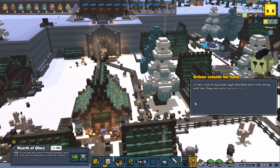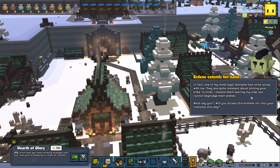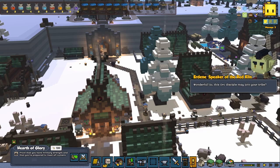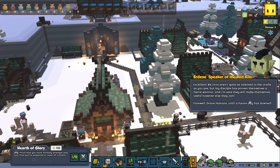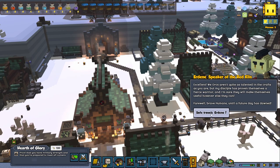'In fact, one of my most loyal disciples has come along with me. They're quite insistent about joining your tribe — I lament them leaving my side but cannot begrudge their wishes. What say you — will you accept this humble orc into your township this day?' Yes, we will! 'Wonderful! So this orc disciple may join your tribe. We orcs aren't quite as talented at the craft as you are, but my disciples have proven themselves as fierce warriors. I'm sure they will make themselves useful however else they can. Farewell brave humans!' Safe travels Erdain — so nice! Every message, hype.